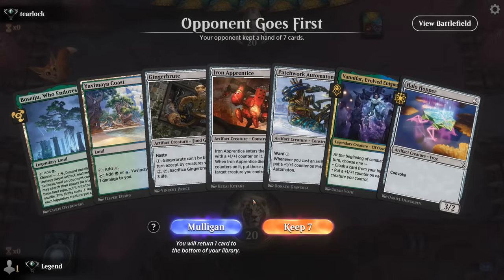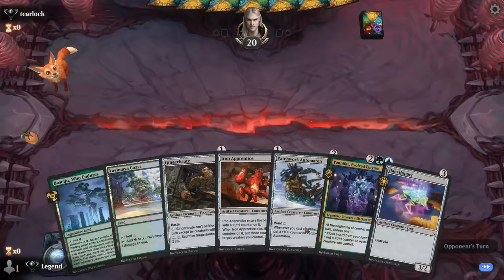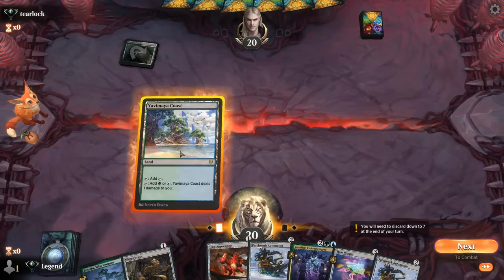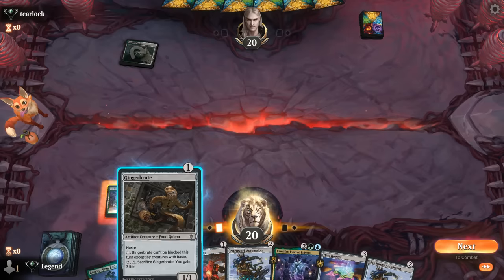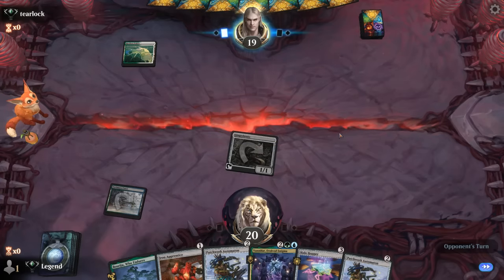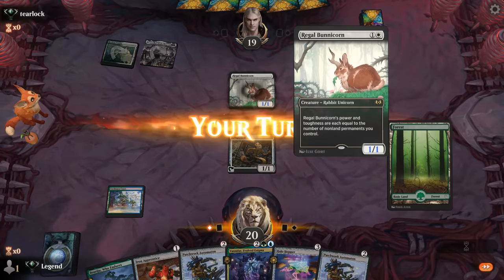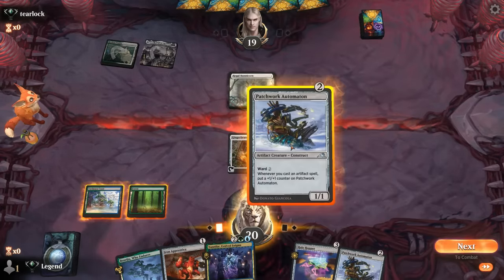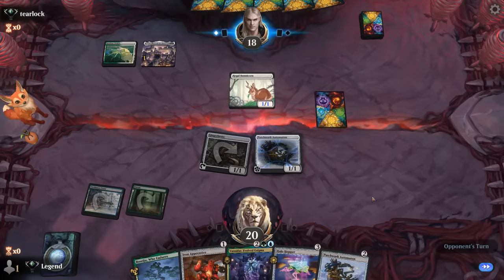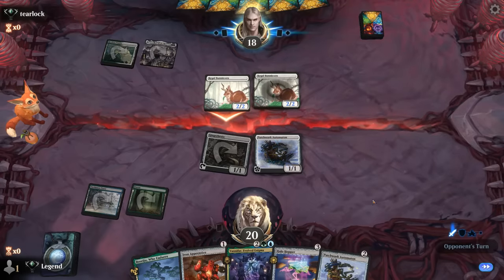We're on the draw, and this hand could be great if we get to four mana for Vanifar with all these creatures on the battlefield already, so we'll give it a shot. Another Automaton. For now, Gingerbrute over Apprentice since we're likely going to tap the Apprentice for convoke the turn we play it. Opponent is on green-white with a Bunnycorn — play Automaton, offer the trade. Next turn we can play Automaton, Apprentice, and Halo Hopper, setting up for a very big Vanifar if we can land it.